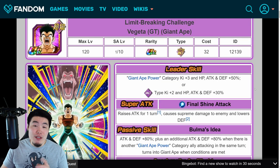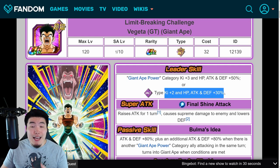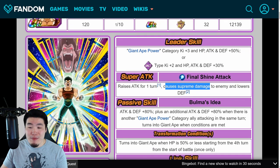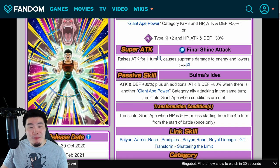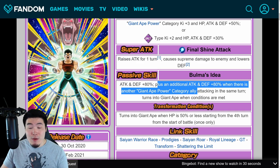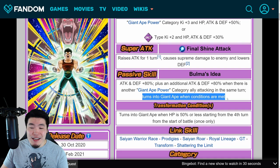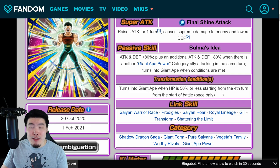For this Vegeta, he is free to play. His leader skill is Giant Ape Power category Ki +3, HP, attack and defense +50%, or for INT types Ki +2, HP, attack and defense +30%. His super attack raises attack for one turn, causes supreme damage, and lowers defense. His passive is attack and defense +80%, plus an additional attack and defense +80% when there is another Giant Ape Power category ally attacking on the same turn. He turns into Giant Ape when HP is 50% or less, starting from the fourth turn, once only.